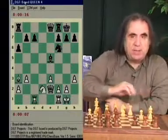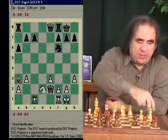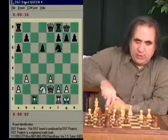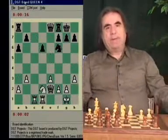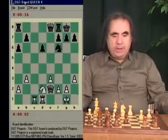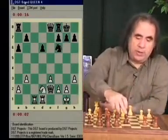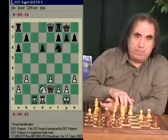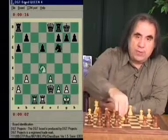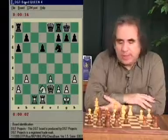So after bishop a3, black is forced to play bishop to d6, then white plays bishop takes d6, c takes d, and rook f to d1. Very solid advantage for white and a very pleasant position to play. Weak pawn on d6, better placed rooks, and outpost on d4 — this is some advantage. That's what we wanted, and that's what we got.